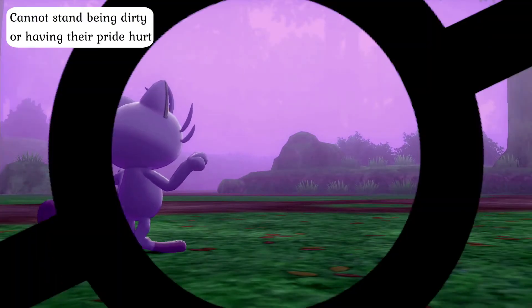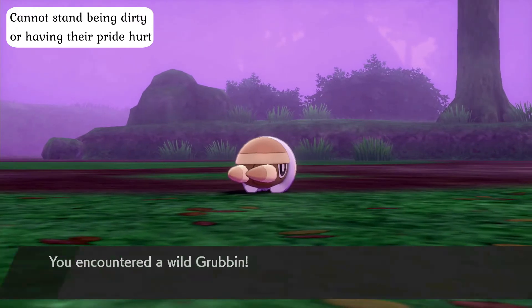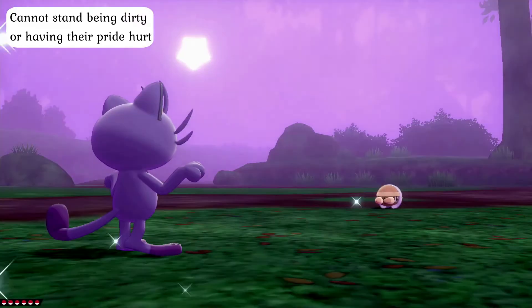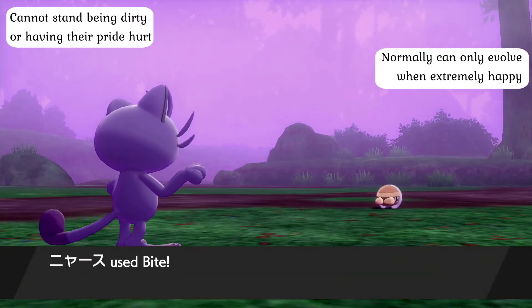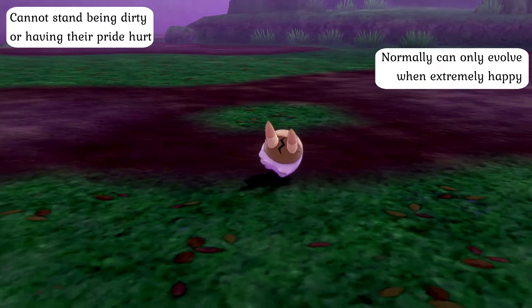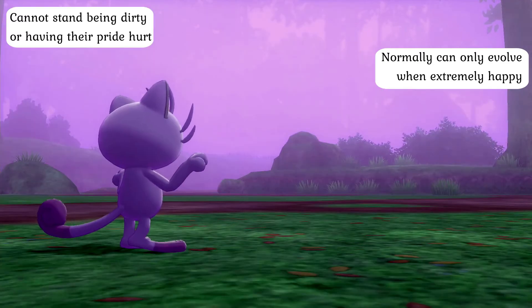Congregating around urban areas, these creatures are temperamental about their ego and despise anything that hurts their sense of pride. If this occurs, or if their coin charm gets dirty, these felines will fall into an explosive hysterical rage and slice apart the cause of the episode with ferocity, using their cunning to relentlessly target their opponent's weak points. This can make them hard to handle, and Alolan Meowth will only evolve when they feel a strong sense of friendship between themselves and their trainer.